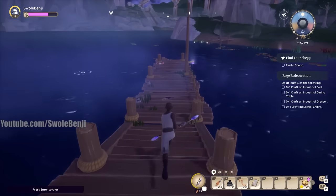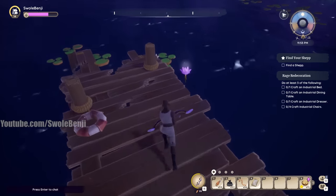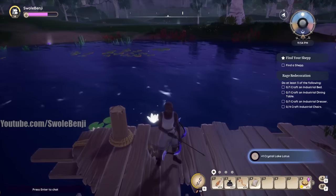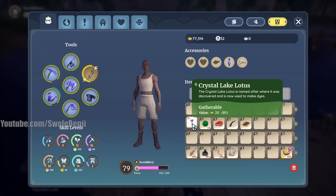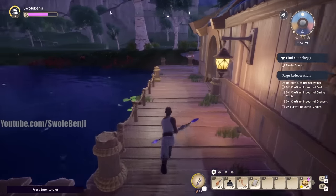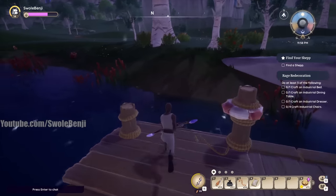The second item is this purplish flower called the crystal lake lotus. You may be thinking this one's not a big deal either — these flowers are only worth 20 gold. But combined with the moss, they make one of the fastest things to craft in the game.